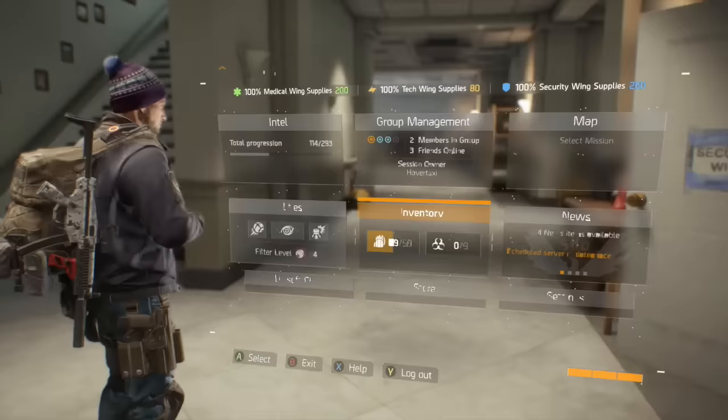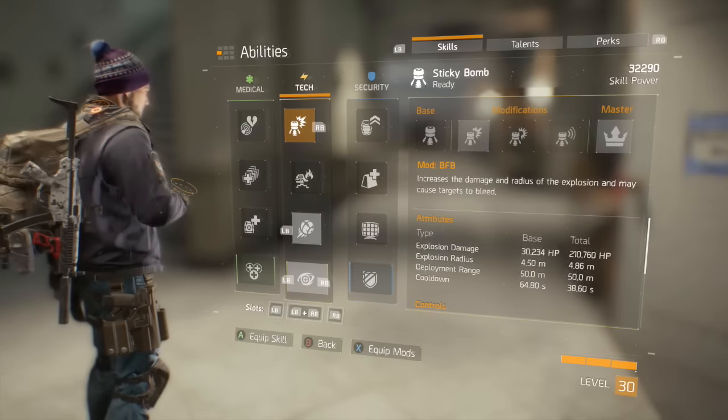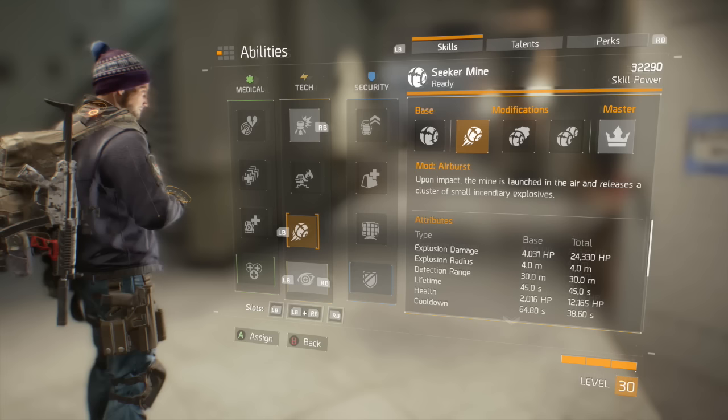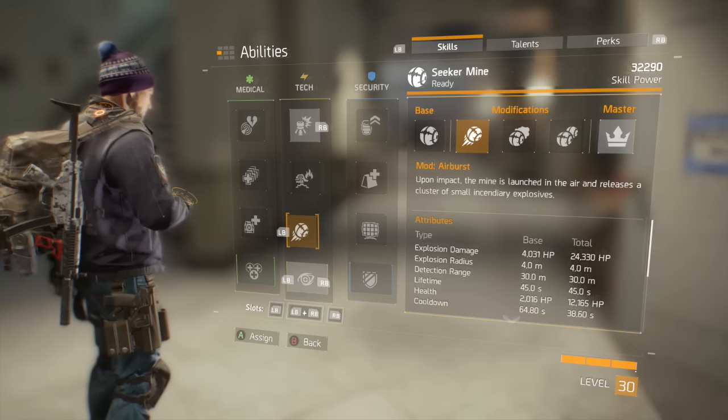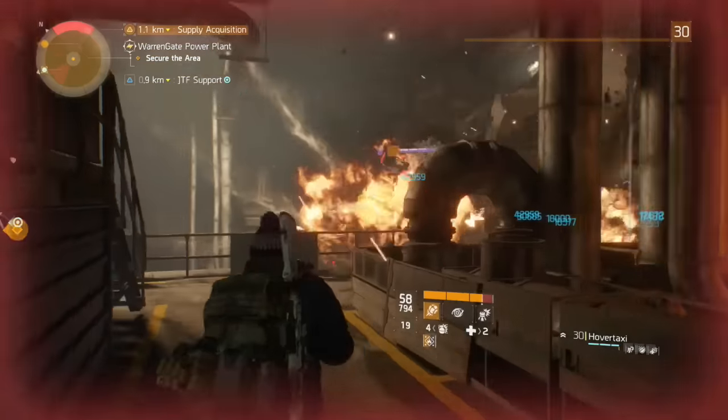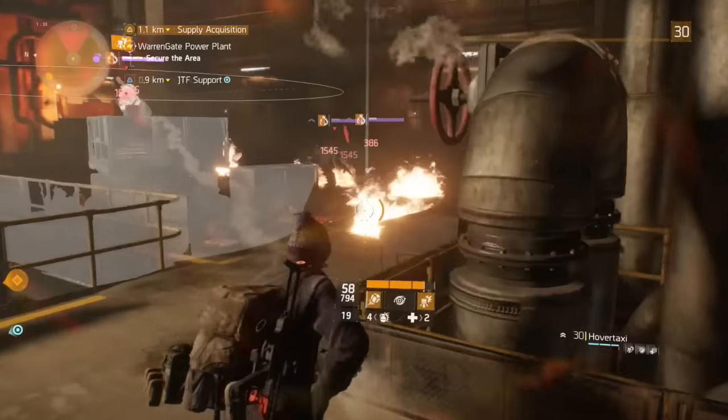First off is Skills. The most logical choices for an explosive build would have to be the Sticky Bomb and Seeker Mines. Since the Seeker Mines aren't quite known for putting out damage, I recommend choosing the Air Burst mod to easily stagger and stun enemies. These make it easy to land a few extra hits and are amazing for running away from an encounter, such as getting chased while rogue.